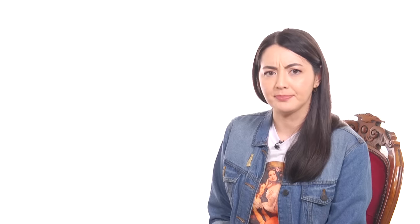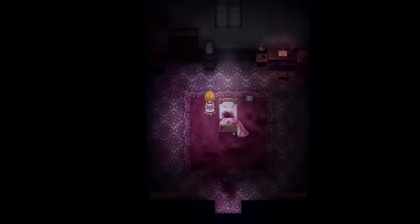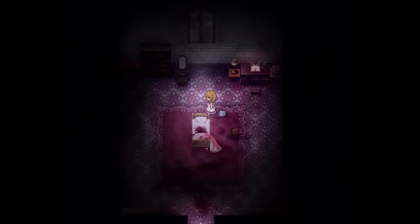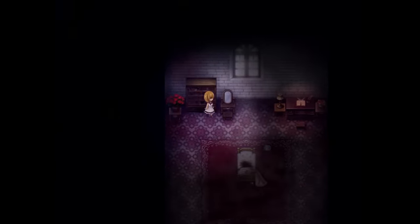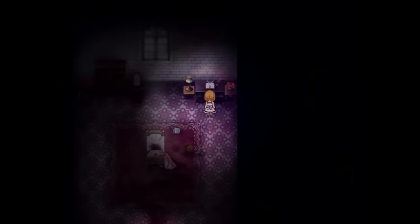Nice one, Viola. Viola spends the game on the trail of another girl by the name of Ellen who, judging by the diary pages left lying around the place, has been having a pretty dreadful time, suffering from, among other things, a deadly illness.